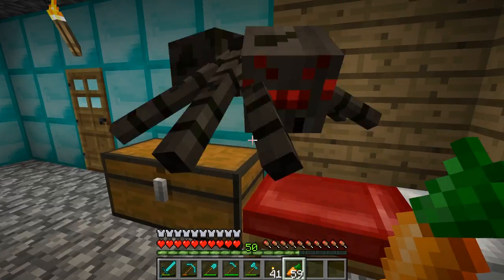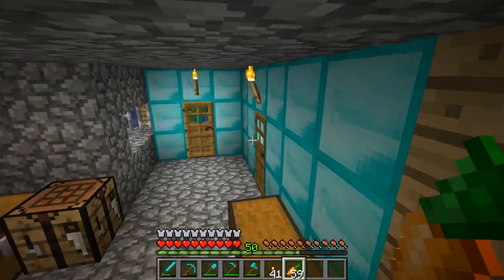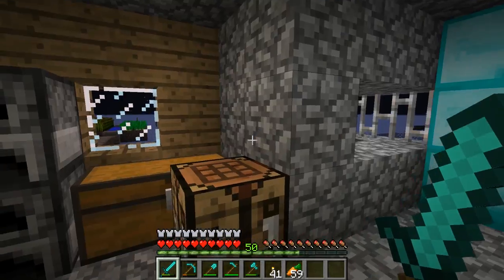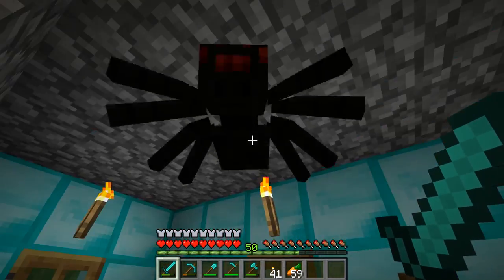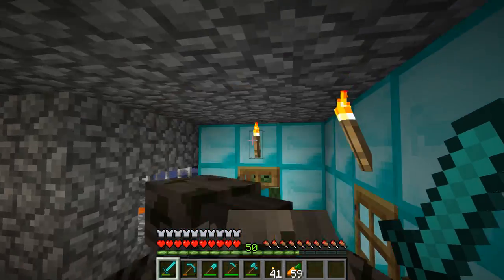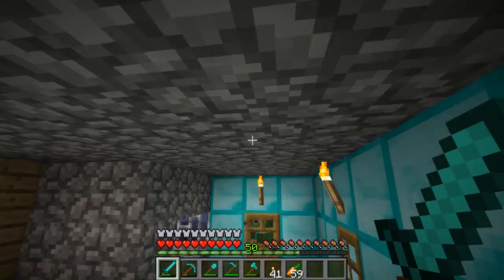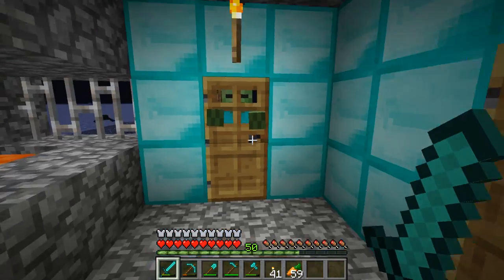Hello everybody, this is Minecraft Alex here and welcome to episode 4 of Minecraft Diamond Super Flat Survival. As you can see we are currently being stormed by some mobs, but not to worry because the spider that seems to be glitching under here is just simply a texture — he's not actually in our house. It apparently glitched out because there are so many spiders walking on top of there, and of course we've got a zombie over there.